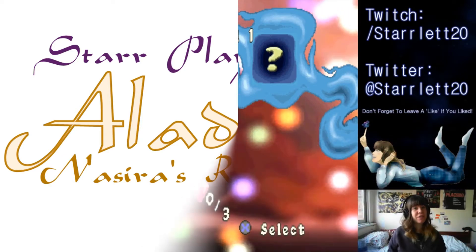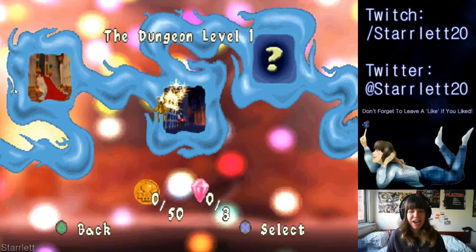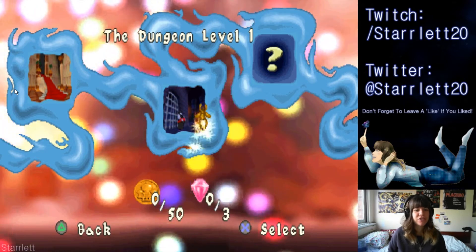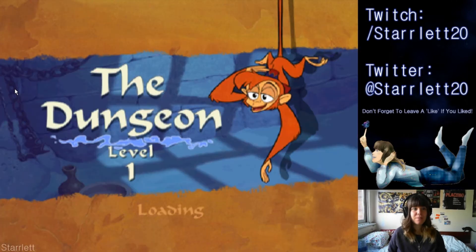Hey everybody, Star here and I'm back with more Aladdin. Where we left off, Aladdin was captured by Nazira and thrown into the dungeon, and now it is our job to rescue him. As Abu — Abu the monkey.